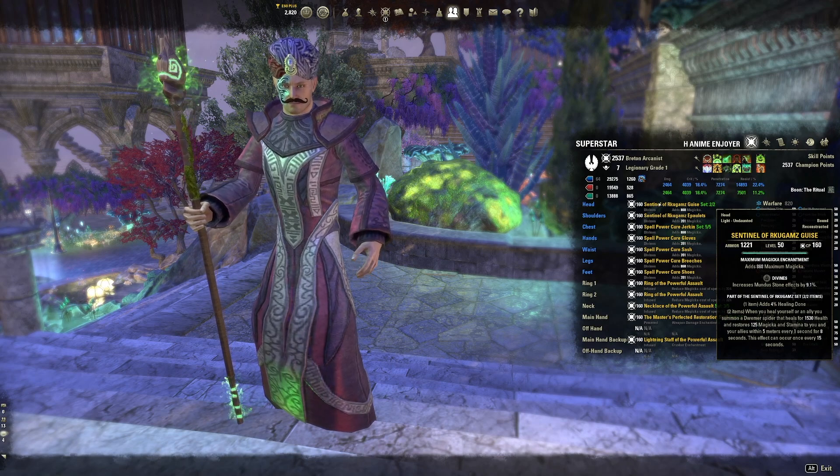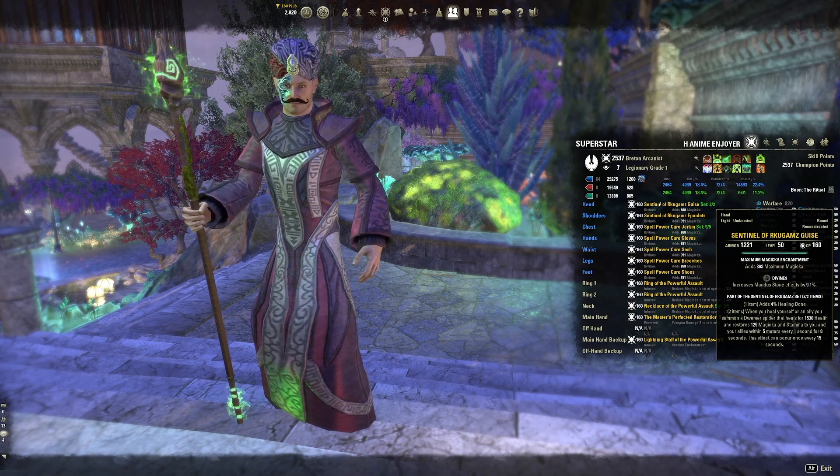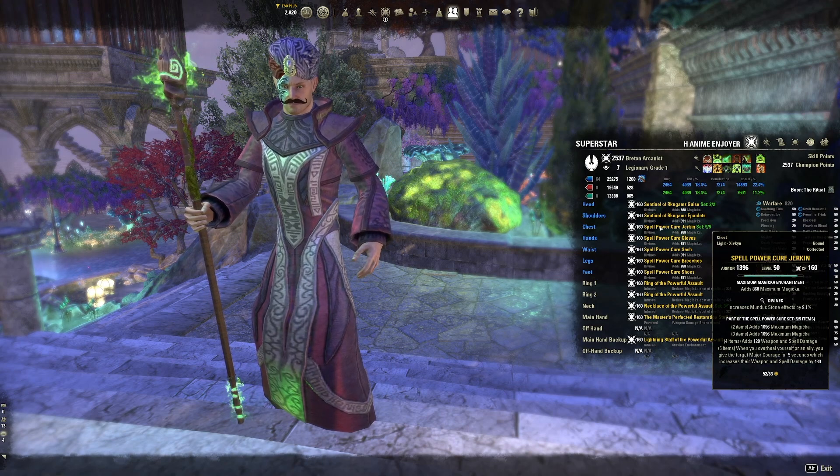For the monster set, obtain sentinel of rakugums, which is base game and easy to obtain. It increases your healing and helps with sustain. You'll need to run darkshade caverns one veteran for the headpiece. Join a guild and ask your guildmates for help if you're having trouble with the content. Note: in the future, if you run with more advanced groups, the monster helm will vary based on group needs.